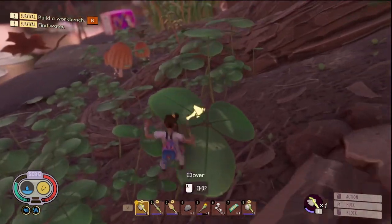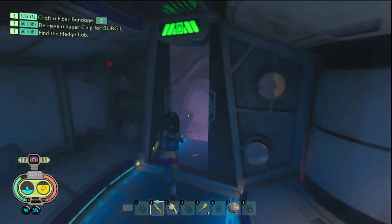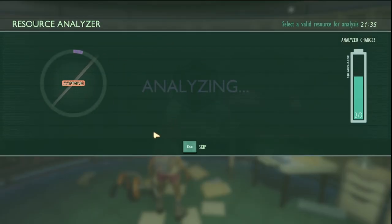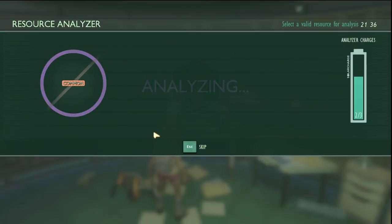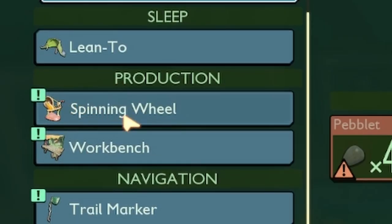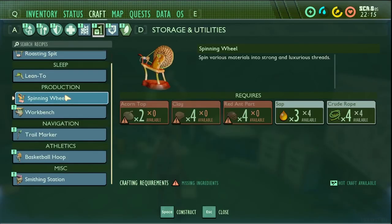Once you've got your webs, you then want to go back to Burgle's lab or an analysing station that is close by. You want to analyse the spiderwebs, and from here you will now have unlocked the spinning wheel. And that's the next step in getting the level 2 axe.